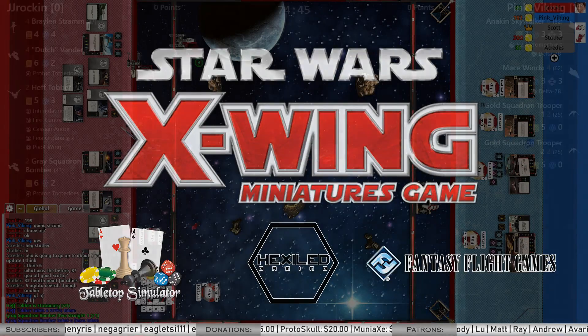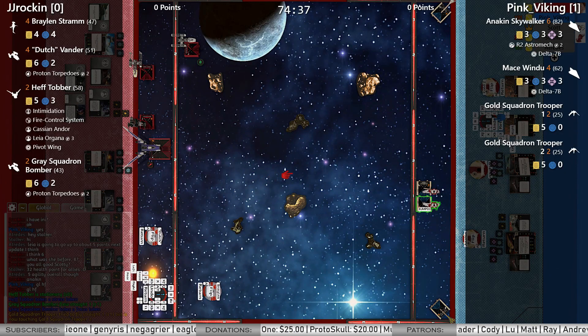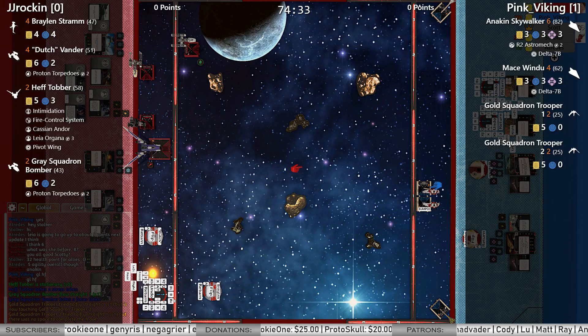Hey everybody, welcome to HexSolid Gaming. I'm Scott, and I've got a match of X-Wing 2nd Edition here on Tabletop Simulator. This match is between JJ on the left and Viking on the right. JJ is flying his own version of the Rebel B, a four-ship Rebels list.